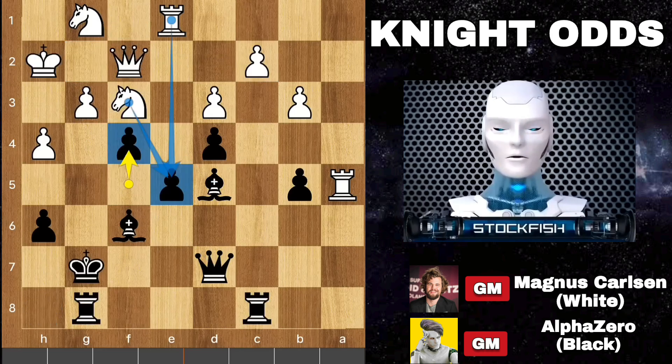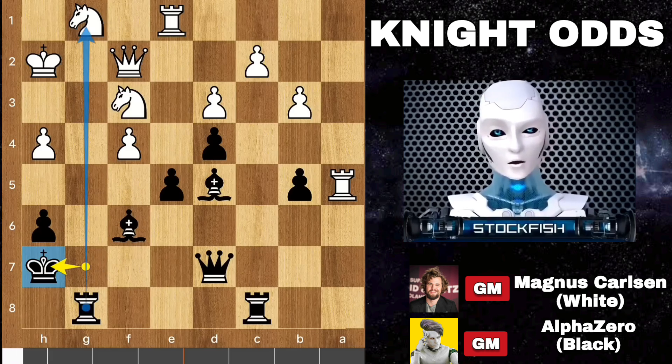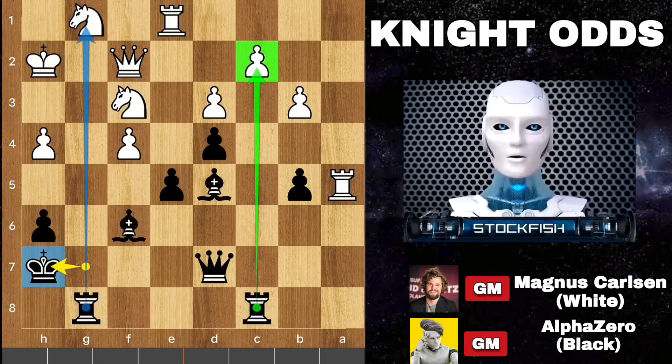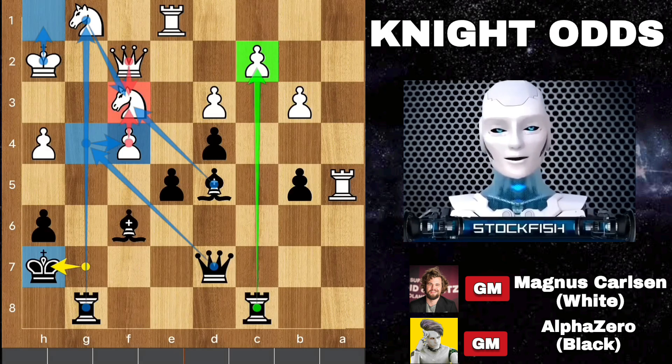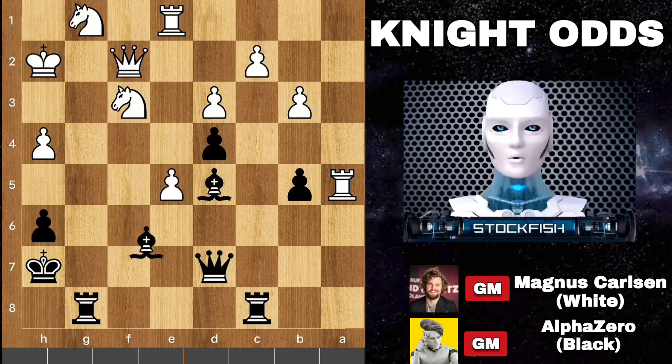Back to the position. Here we have pawn takes f4, king h7, activating the rook on the g-file and threatening to play rook sacrifice by playing rook takes c2. Queen g4 to target it, king backs, then bishop takes check, knight takes, queen takes. White queen can't take the black queen because she is on the c2 square. So here Magnus calculates these moves and played pawn takes e5. Bishop back to d8 to target the rook, rook here.